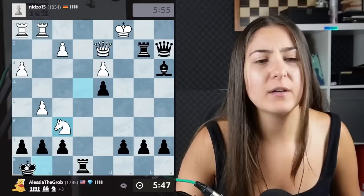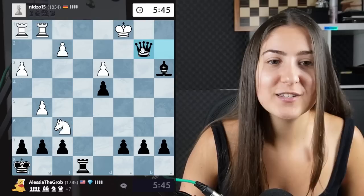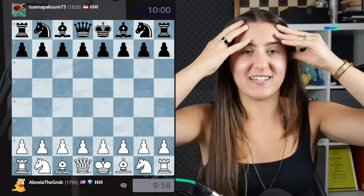We take with the rook because that's better — if we take with the bishop the king runs, and we don't want that. We take with the rook, attacking the queen. If I take the pawn, pawn takes — there could be a potential checkmate, but actually there isn't. So I'll just move my king away. If they take the rook, I take the queen. Actually, I'll give checkmate — that's what I'll do. And this is checkmate anyway with the bishop, because the rook is controlling those two squares. GGs!